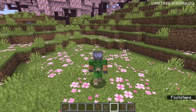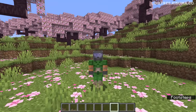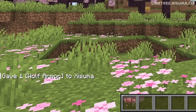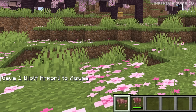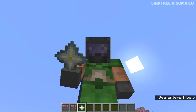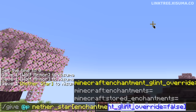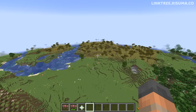Without going too far down the rabbit hole, here are two quick examples. This is an NBT tag format, and when I use this command now it doesn't give me a wolf armor item with damage applied. The new structured components format uses square brackets — and now when I give this to myself, you can see the wolf armor has damage applied. These changes also unlock new capabilities, like this Nether-style item I'm holding that isn't actually enchanted, because there's an enchantment glint override you can use through structured components.